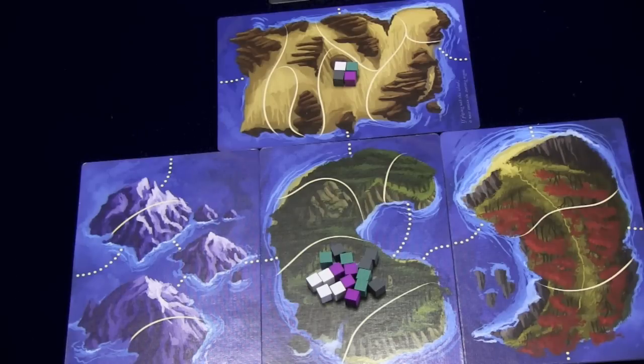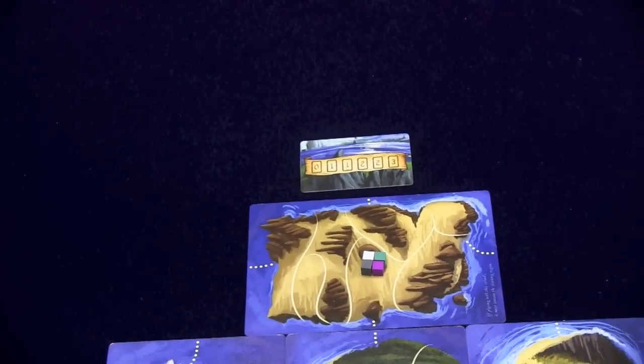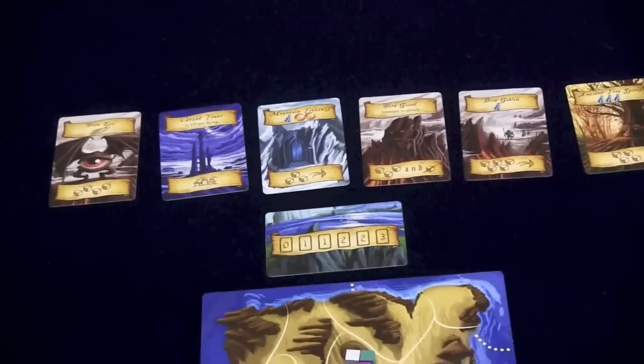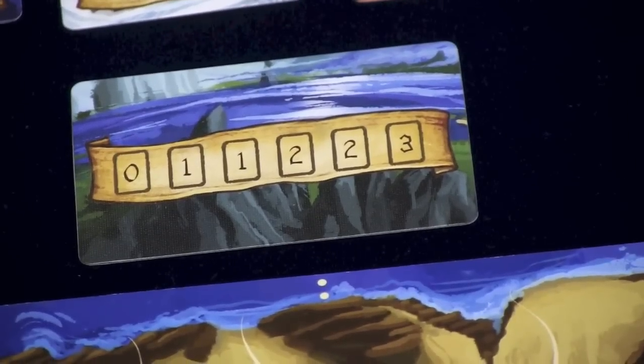This is a four-player game, but you can play with two or three players also — some things will change. Players are going to get a certain amount of money depending on the number of players; for example, in a four-player game you get nine coins. Players will bid on whoever gets to go first, and then the game begins. Six cards are going to be laid out along the board, and on a player's turn they can take any one of these cards, but they'll use this card to see if there's a cost.